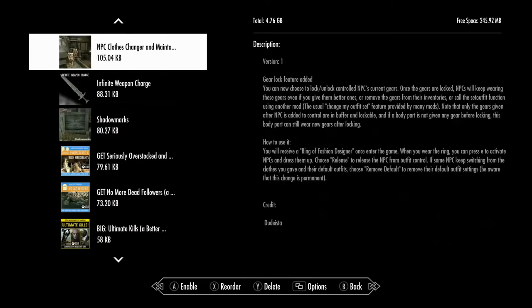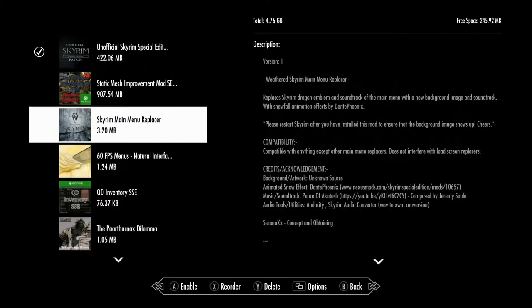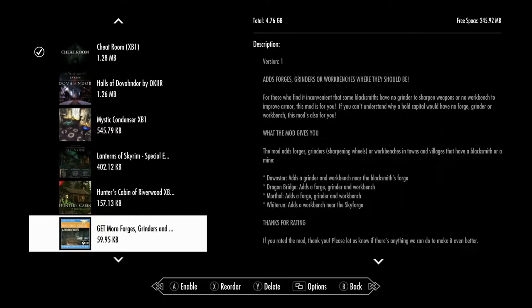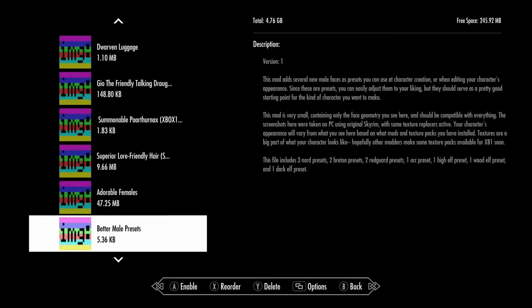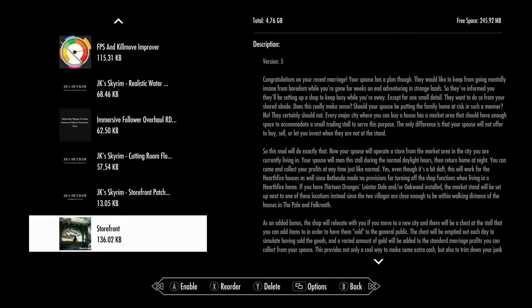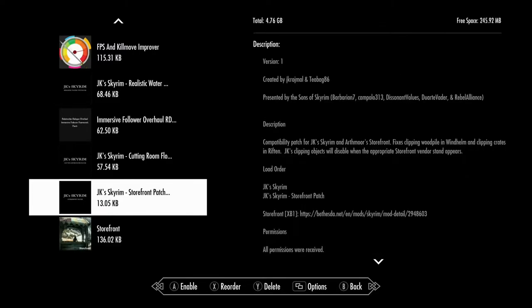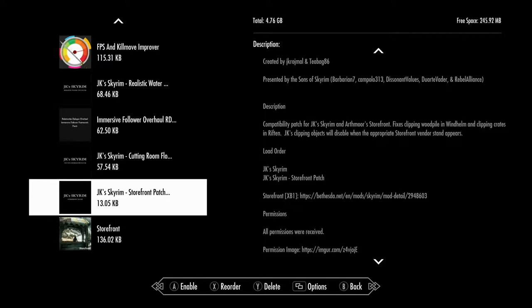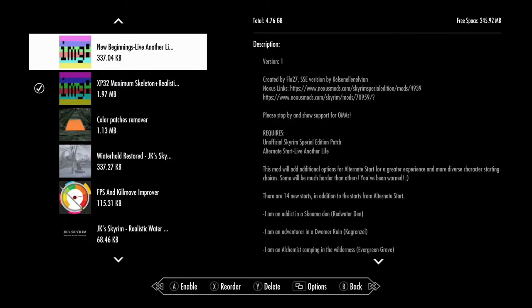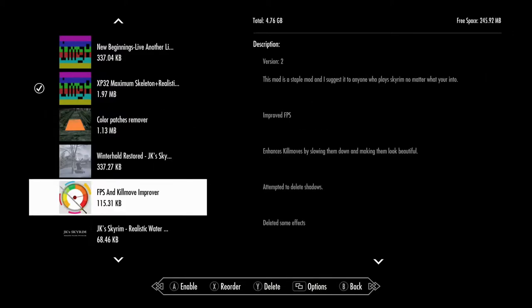I need the minimum mods turned on to test and make sure this game is working. I should have the major patch, the Cheat Room, Alternate Start, and the XP32 skeleton — everything else can wait. The reason Storefront is down low is because in the patch they say the load order should be JK Skyrim, then the Storefront patch, then Storefront. I like to keep patches low so I can keep track of them.